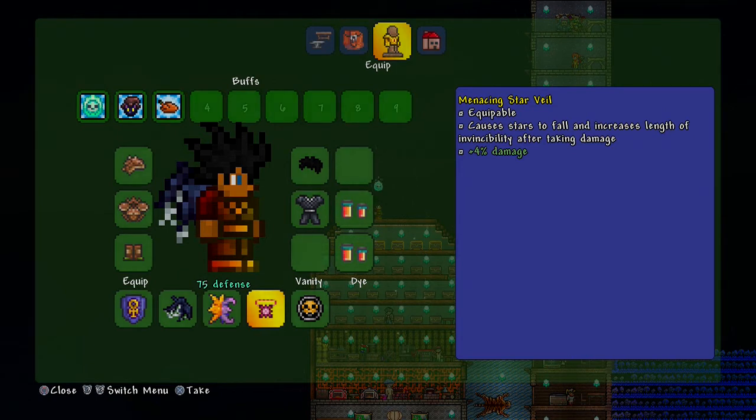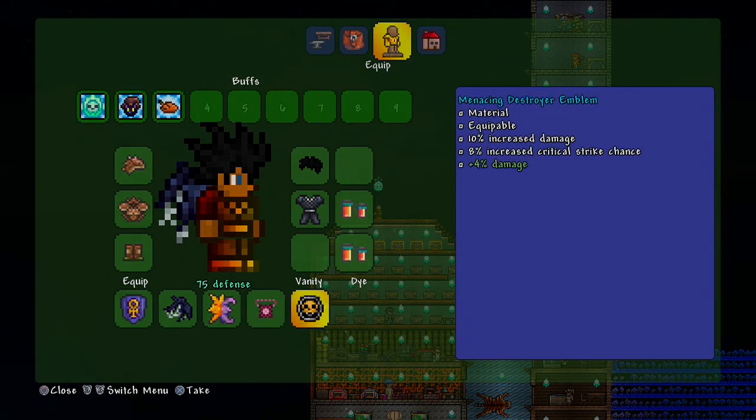Next is the Menacing Star Veil, one of the most important parts of this build. It's the combination of the Star Cloak and the Cross Necklace. Whenever you take damage, stars are called down to attack nearby enemies. On top of that, the Cross Necklace grants a brief invincibility window - about 1.5 seconds - so if you keep getting hit you keep triggering invincibility frames, which is incredibly useful.